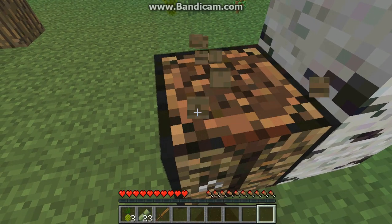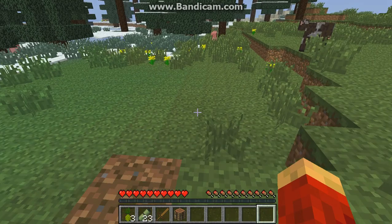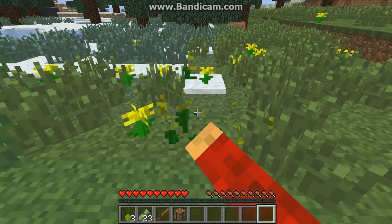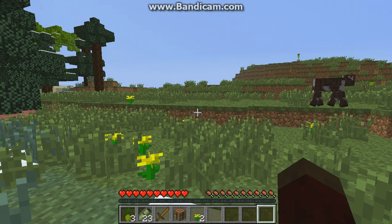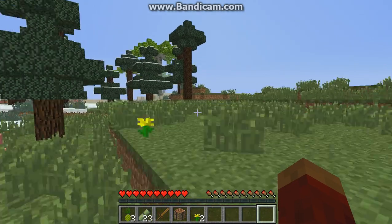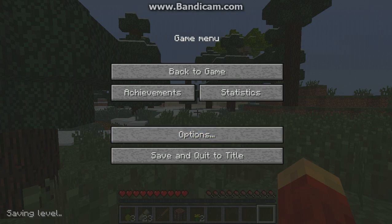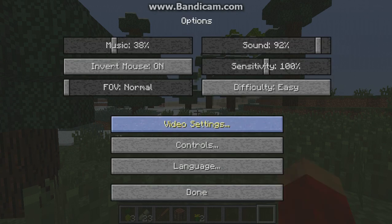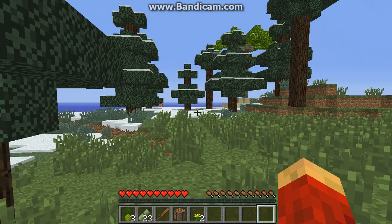Another thing we're going to need is some sheep wool. Let's go ahead and collect two flowers, because you're going to need those. I'm going to turn my render distance up a little bit. I've got my sound all the way up and it's still not working — I'm probably just going to restart my computer and maybe that'll work.